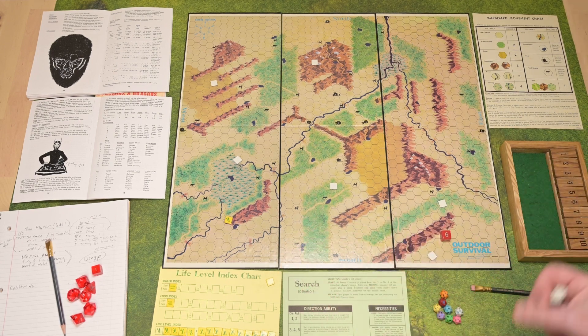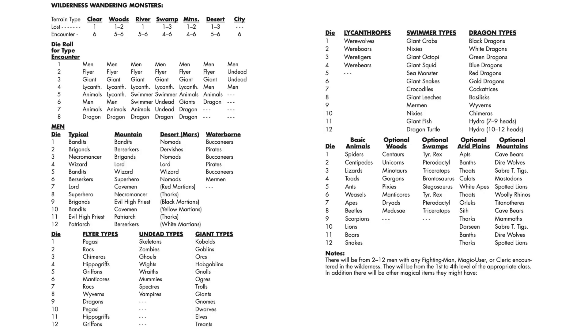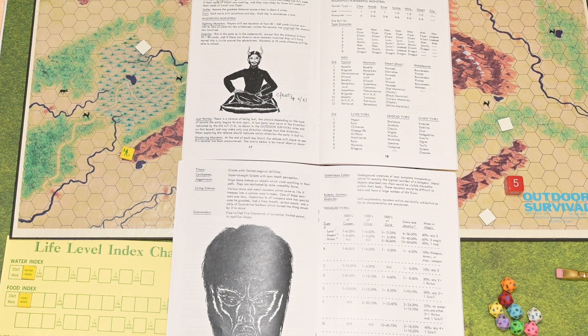Now we're going to roll for an encounter. I'm in a mountain, so 4, 5, or 6 means an encounter. 5 — fantastic. Before I do the encounter, I'm going to switch this over to 5, and we're going to look under mountains to see what our encounter could be. I'm going to roll a d8. 2 in the mountains is a flyer. So I'm going to roll on the flyer table, which is a d12 table. Another 2 — that is rocks.